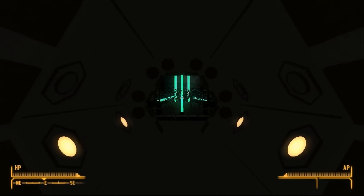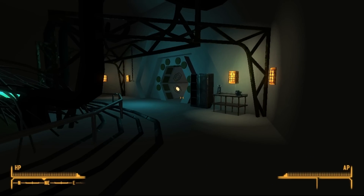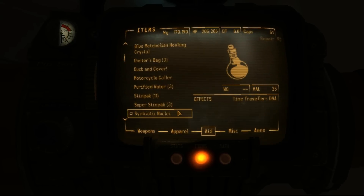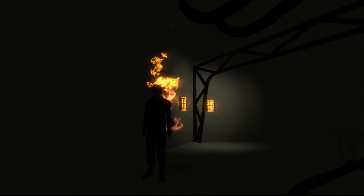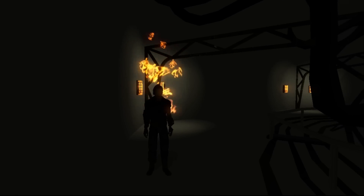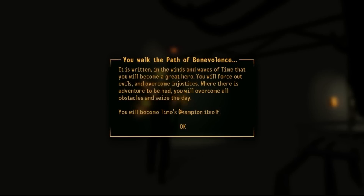Let's do this again. I'm just going to do it here. Some multi-nuclear. My DNA has begun to be mutated. I can't turn the light on. It is written in the winds and waves of time that you will become a great hero. You will force out evil and overcome injustice. Where there is turkey twizzlers to be had, you will overcome all obstacles and seize the day. You will become time's champion in itself.